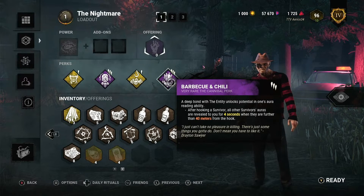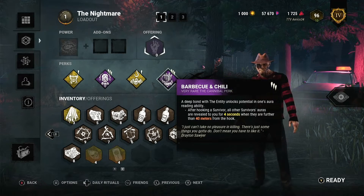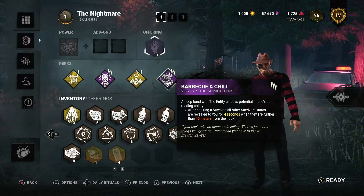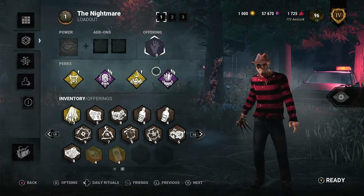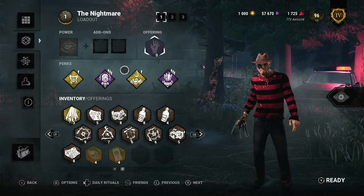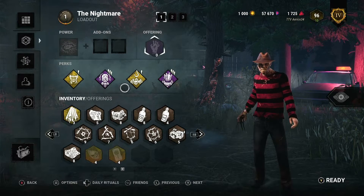We have Barbecue and Chili — this can hinder the build just a little but not too much. We can see when people are working on generators miles away, so we can quickly teleport to them. In combination with these three perks — Devour Hope, Monstrous Shrine, and Barbecue — you hook someone, turn around, find someone on a generator, teleport using Freddy's passive dream world ability, and that way you can instantly proc Devour and Monstrous Shrine. People don't know what's about to hit them until they're already dead.